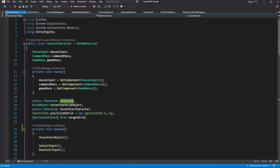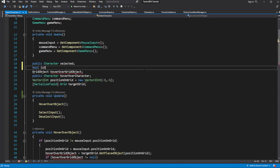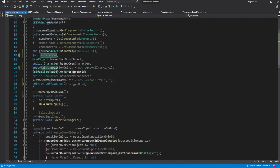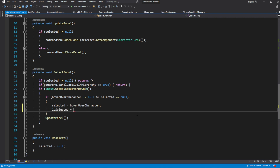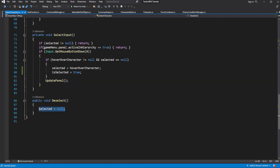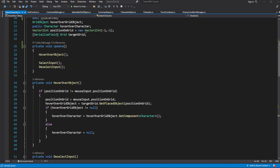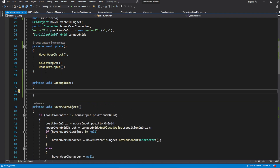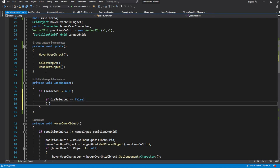Inside select character, create a bool variable called isSelected. When selecting something, set it to true, and then in deselect, set it to false instead of setting selected to null. Inside the late update, if we have a selected object and isSelected is set to false, after the call to deselect we want to set selected object to be null. This way we will prevent select character from trying to select the object on the same frame as we deselected it.